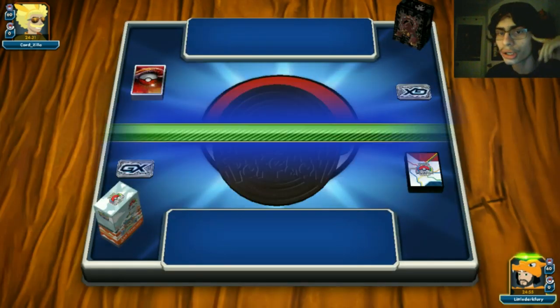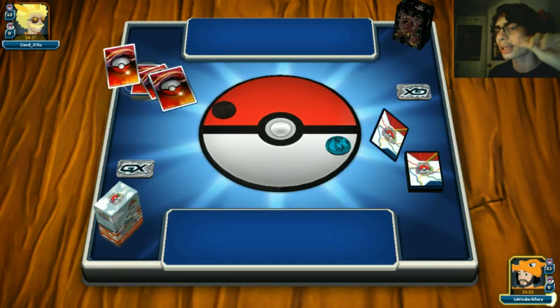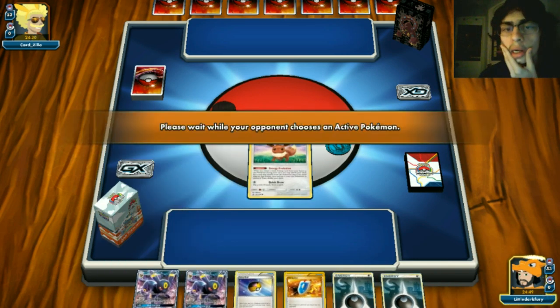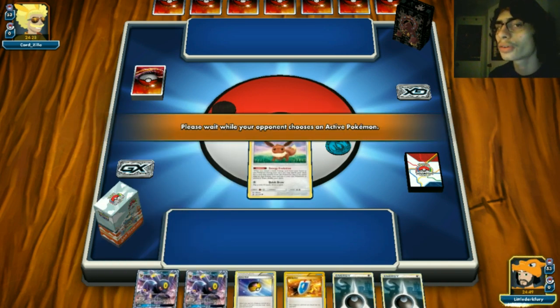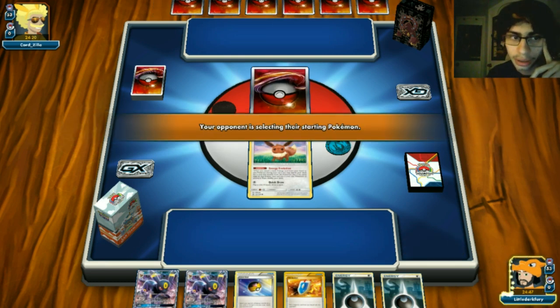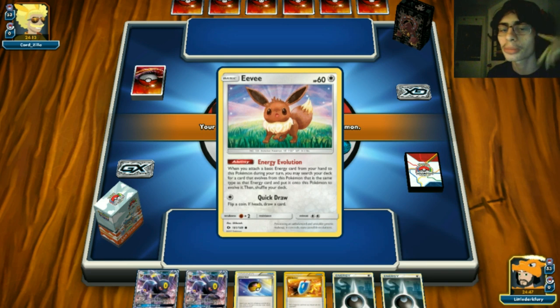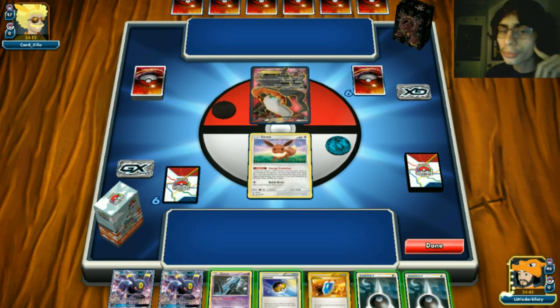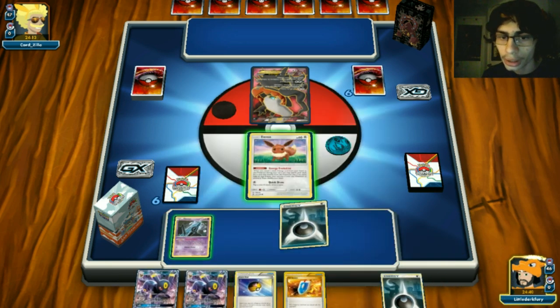We win the coin flip, which is good - might be able to get a turn two Shadow Bullet if we can get the Eevee start. Looks like we do get the Eevee start, but our hand is a little clunky. We need to find an N or something. This deck might want Bikes, but they don't come cheap.